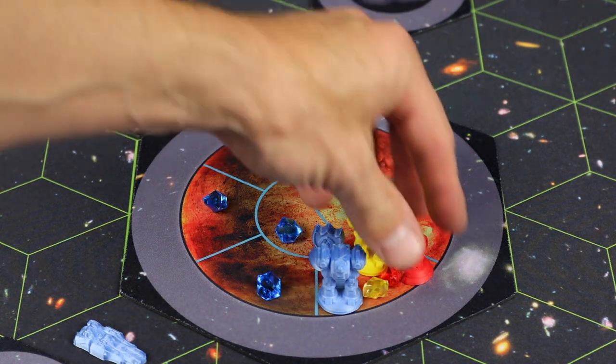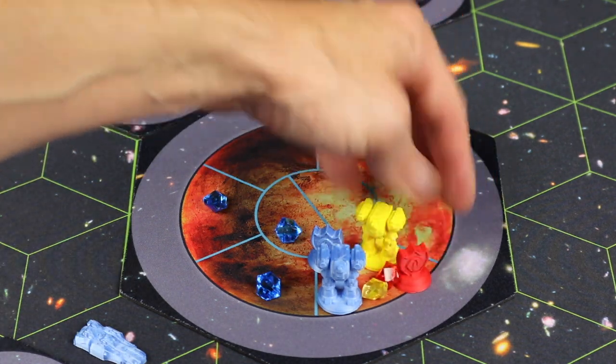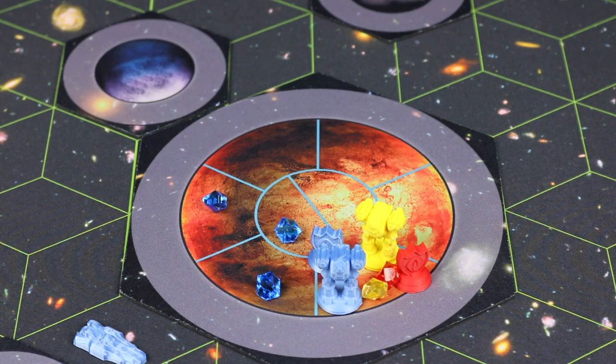Regarding the Sin in combat: if the blue player moves into a space where yellow's mech is but red Sin infantry is also there, the Sin will help defend for yellow because they work with whoever they're with. Conversely, if the Sin is in a space with the blue attacker moving in together, the Sin fights alongside blue as an attacker. The Sin work with other players whether those players want them to or not.